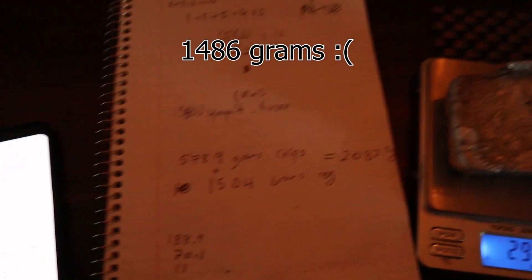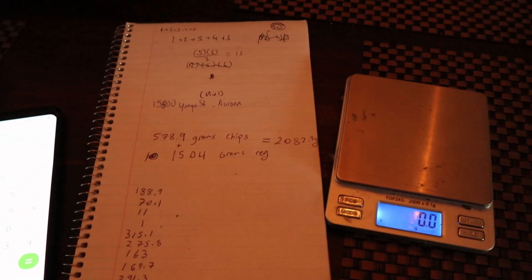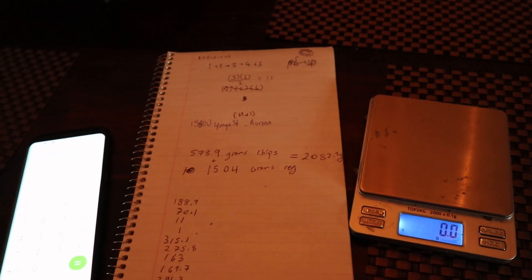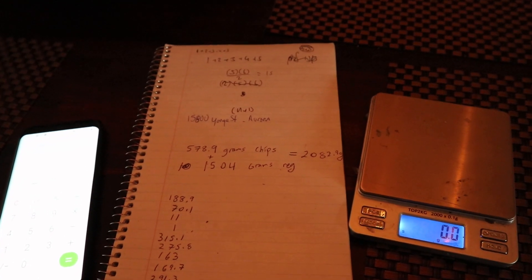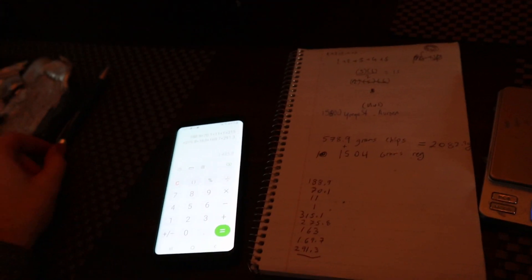So it looks like that was a negative yield. In other words, I lost material by adding the chips because I guess 100% of it oxidizes. Who knew? I definitely pulled some out when I skimmed the surface. So this is a negative yield.